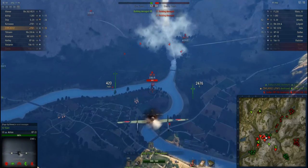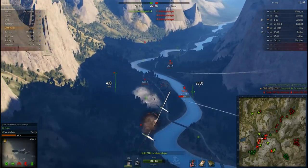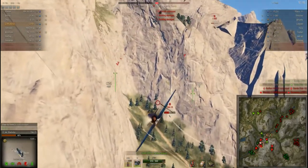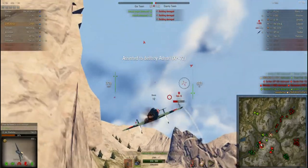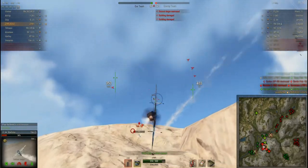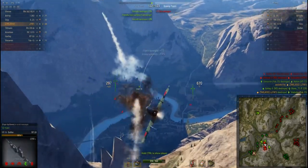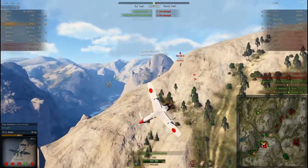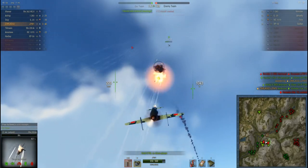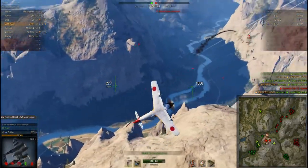Lots of red down here. Nice of him to go head-to-head with me. Before with the 20s it wasn't always the best thing to trade one-on-one with another fighter — this is a little different. You start hitting them like that and that was almost 400 damage off with a couple bursts. Keeping it low, trying to take out these fighters. You just saw that guy go — wham. These 30 millimeters are impressive.